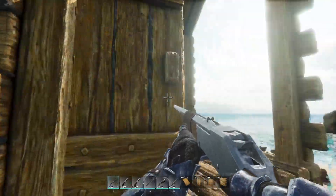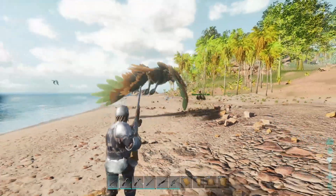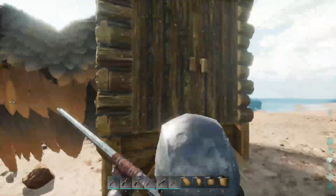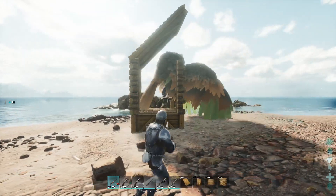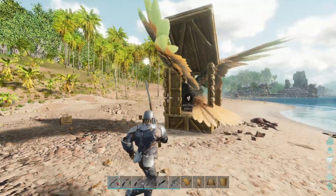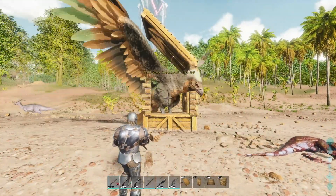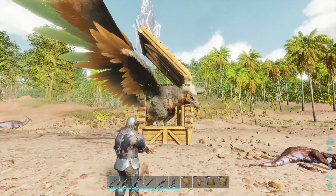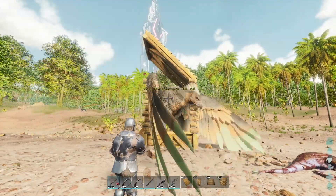All you want to do is kite the Argentavis into the trap, run out behind it, and then close the door. I'm just going to show you guys how to do that right now. I'll spawn one in — he's coming towards me — open the door like that, he's trapped. See, incredibly easy. Now you're going to want to just shoot him until he gets knocked out. You might be wondering why I built the trap out of wood — yes, he could break it, but realistically he'll never break it in time, and if you stand at this distance he won't even attack the wood.